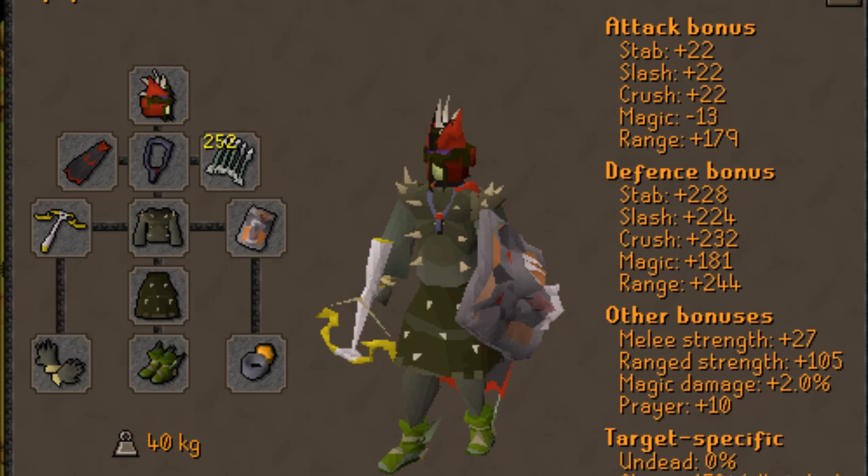I have Karil's Top and Bottom, a Dragonfire Shield, etc. If you don't have a Dragonfire Shield, you can bring a Crystal Shield, but then I recommend bringing a Verac's Skirt for the defense. Defense is very important. I bring an Amulet of Fury because it has range bonus and defense, unlike the Anguish which only has range bonus. I bring a Ring of Suffering because Armadillo hits really hard and you need that defense.